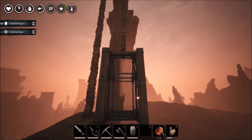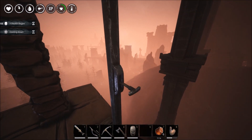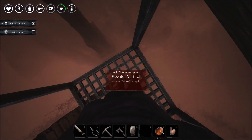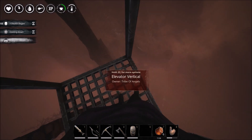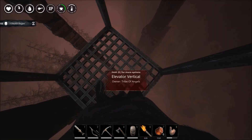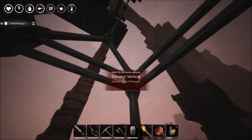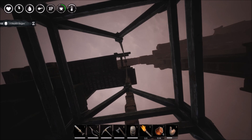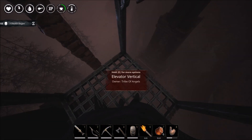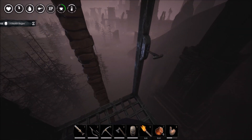Then my second elevator goes all the way down to the floor. Down at the bottom there'll probably be hostiles waiting for me, because there was one that tried to go for me while I was waiting for my lift to come down. For some reason when you log in sometimes the elevators are at the top of the shafts, which is quite strange — I think that's where they default to.